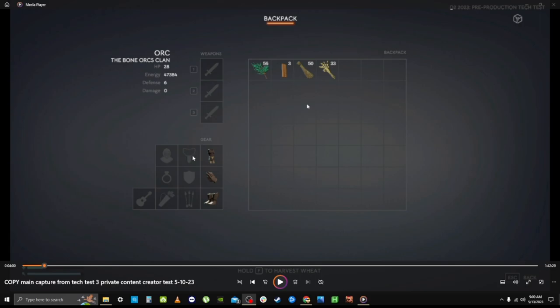Your gear has around ten slots: a helmet, a necklace, a body or chest piece, gloves, shield, ring, quiver, boots, and an instrument. This will probably be more involved later, but for right now this is what was showing.